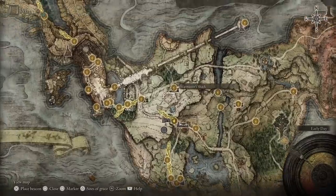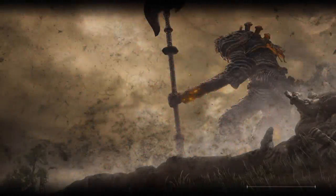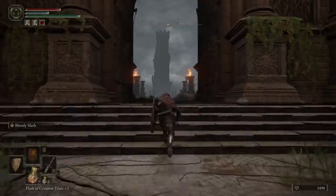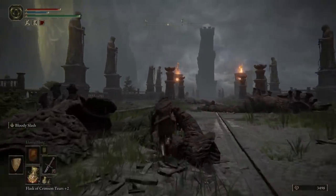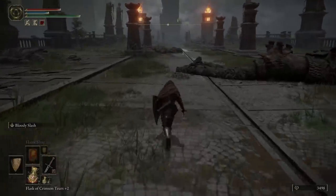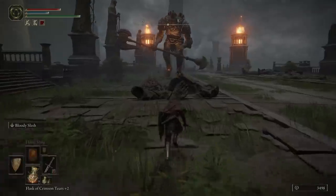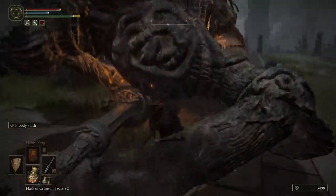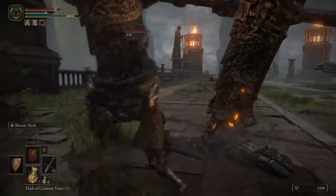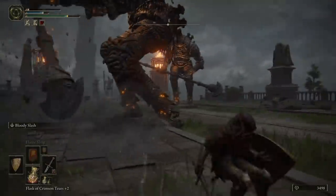At number four we have Limgrave Tower Bridge. I've actually been doing this one a lot lately. It's with the three big giants. They can also drop some other pretty cool stuff like smithing stones and great arrows from the arrow dude back there. This I found is pretty easy as well, mostly because they'll just kill each other. Although once you are more comfortable with them, you can take it into your own hands. They're extremely slow and not too hard to avoid.